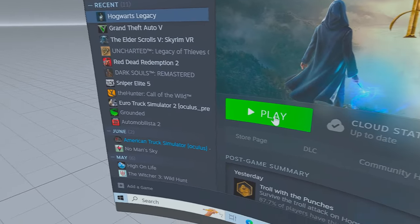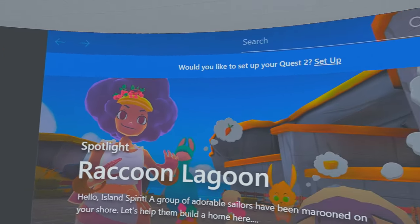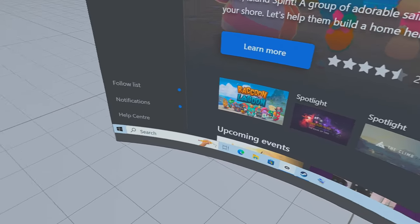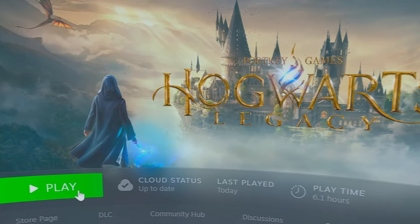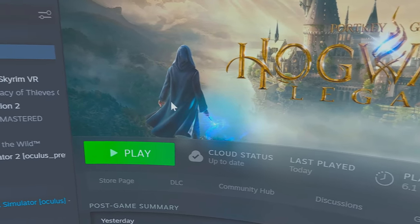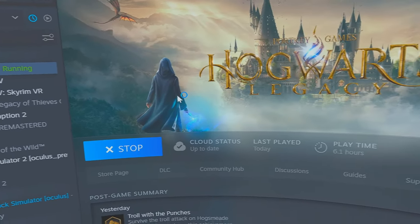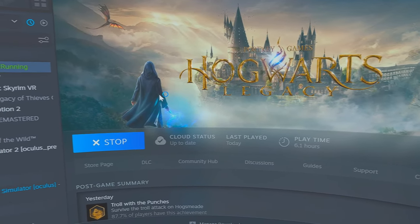Now we need to click on Play. I'm connected with a wire and I've got the Oculus app turned on and running in the background — you have to do that if you're using a cable. Airlink apparently works quite well with this, but I'm not sure about Virtual Desktop — I had problems with that a few years ago.